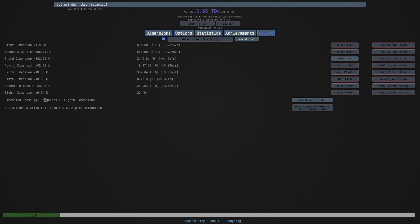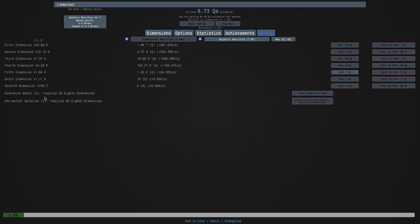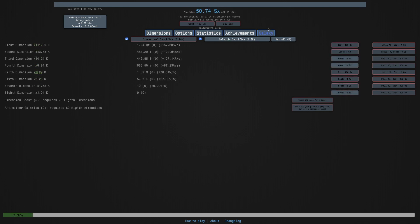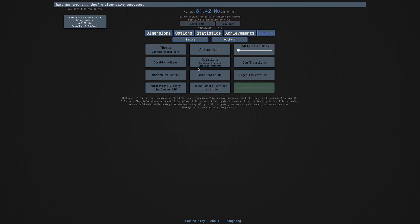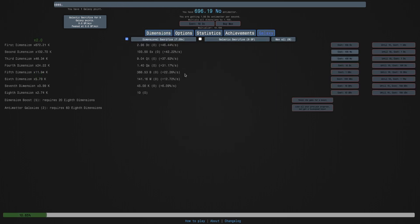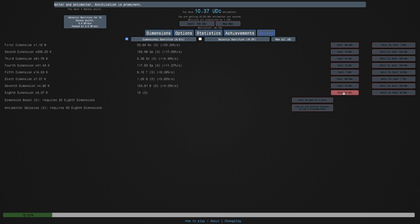I'm back a few minutes later. I can get a 5th dimension boost. Now I can see how many galaxy points - I can get 7 galaxy points immediately, which is pretty insane. This is 20 8th dimensions, which is exactly the same as before. There should be a confirmation dialog because I don't want to accidentally galactic sacrifice - it takes a while to get back up to here, and it resets this multiplier, which is one of the most important multipliers. I'm really not sure what I should be going for. The multiplier is based on galaxy points. I'm trying to think what this formula is - maybe a square root formula, maybe not. Maybe it's a logarithm, but a logarithm of 2 is not 1.73. I'm really not sure.